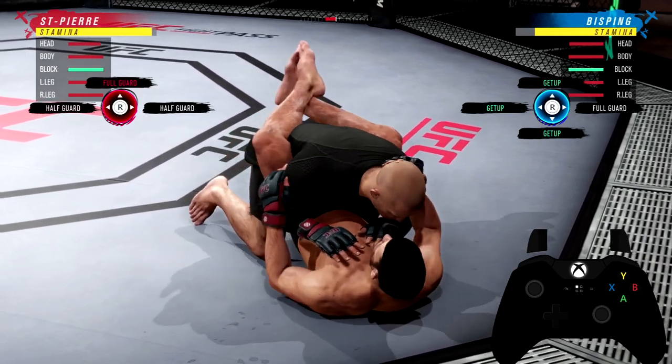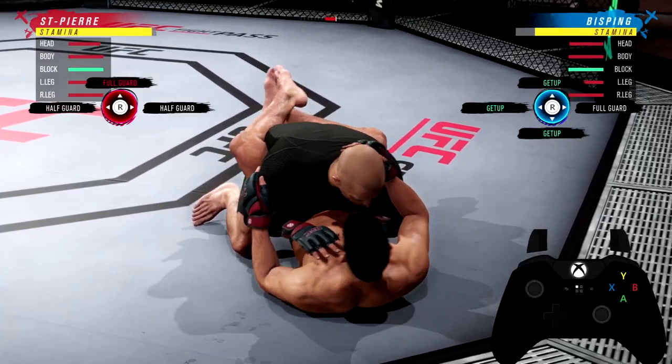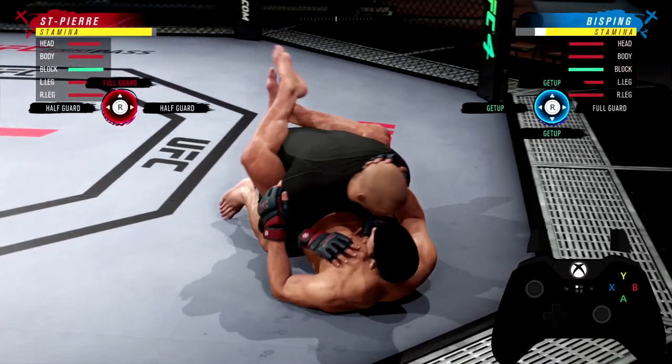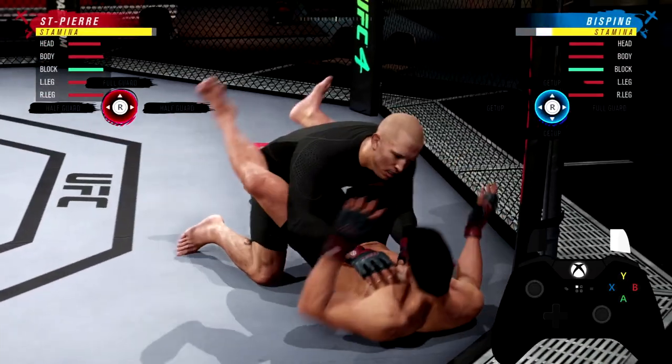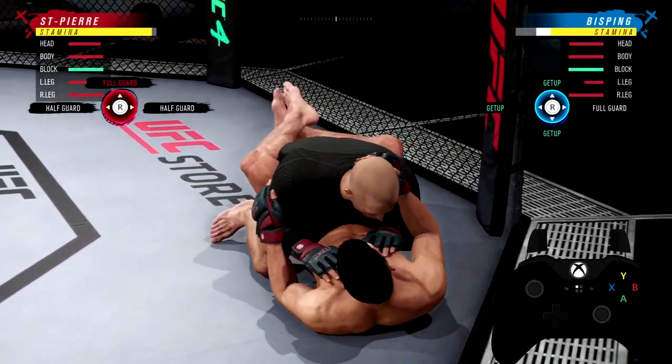If you deny two transitions in quick succession, you will basically have full grapple advantage. I'll show you here. I'm going to reset the grapple advantage meter. Let's say GSP tries to go up — deny, boom. See that? Deny. You basically have full grapple advantage.